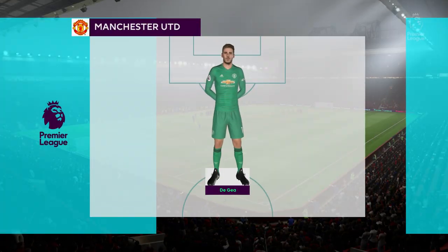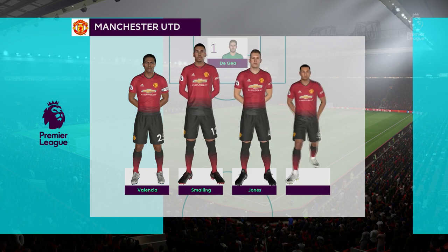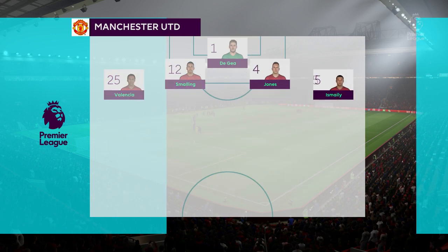They've shuffled their pack today, Manchester United. David De Gea starts in goal. Chris Smalling starts with Phil Jones in central defence, and they've gone with two up front today.